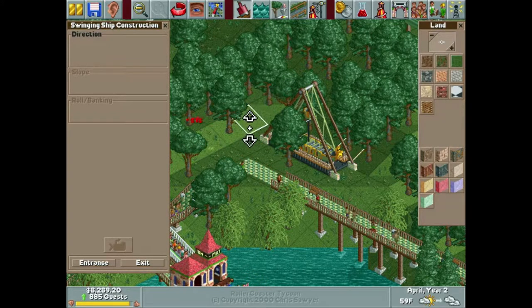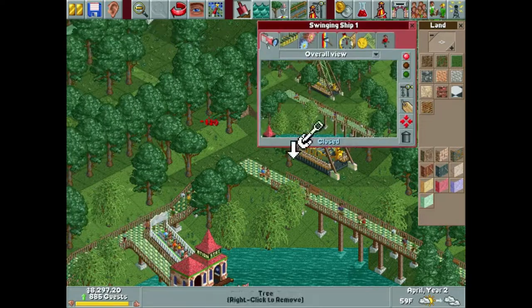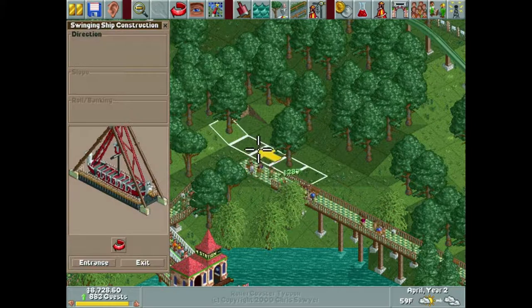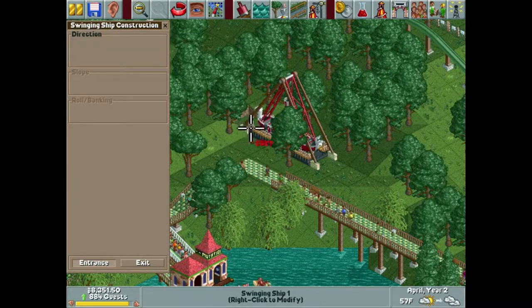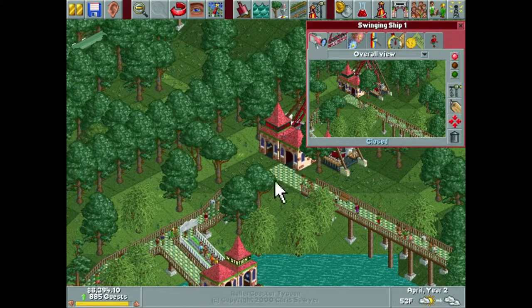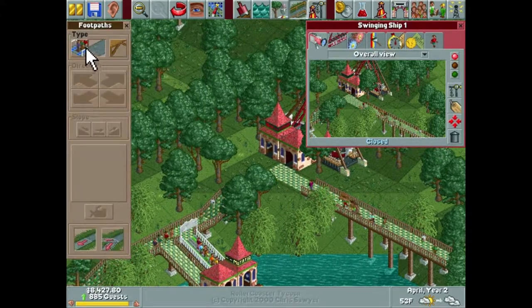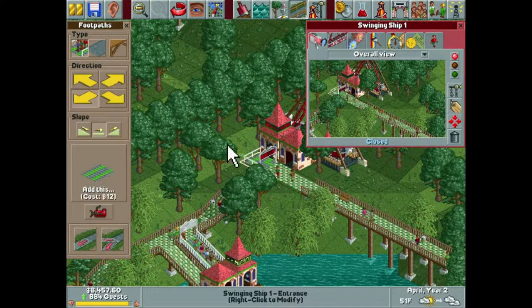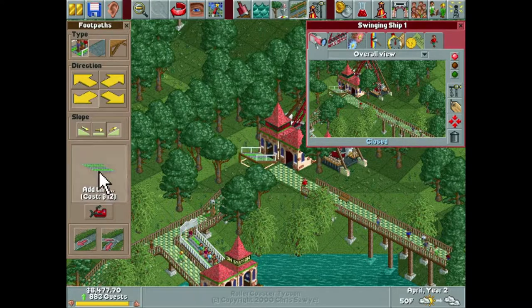This will enable us to do an entrance — no it won't, let's sink it into the ground. It's not actually going to be sunken into the ground, but it requires that for the swing distance. It does overlap a little bit — my bad, I am mistaken.